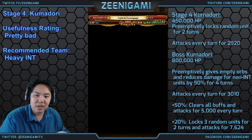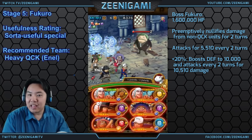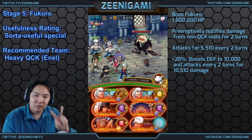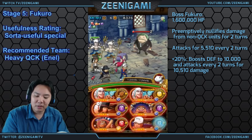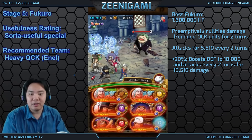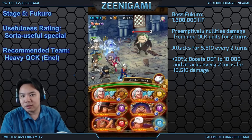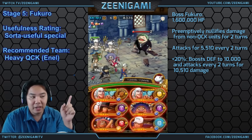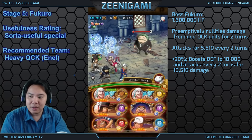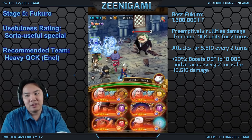Fukuro has 160,000 hit points — not that much. But he does reduce the damage from non-quick characters to zero; that completely nullifies you. You can tell because it's the golden shield. It reduces all damage from non-quick characters for two turns. He attacks for 50,000 damage every two turns, and below 20% he attacks for 10,000 and boosts his offense to 10k.